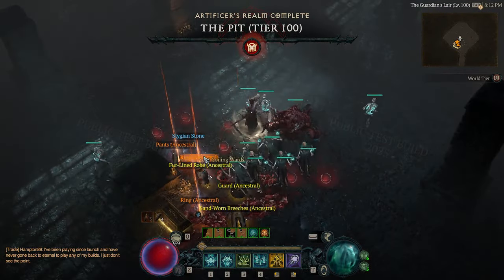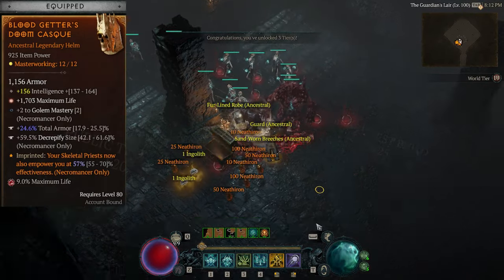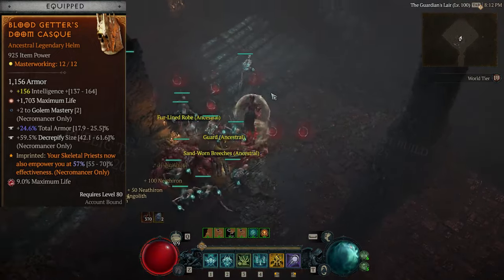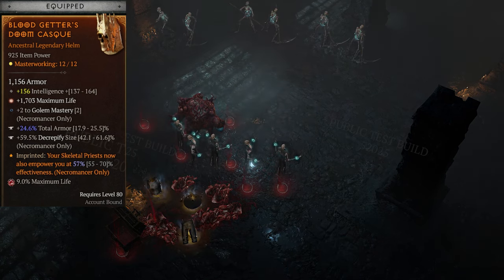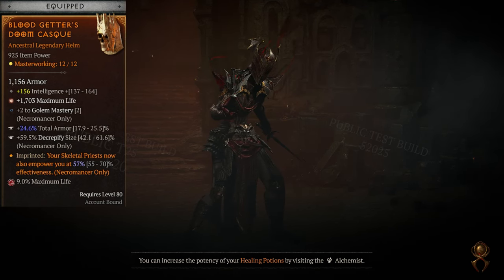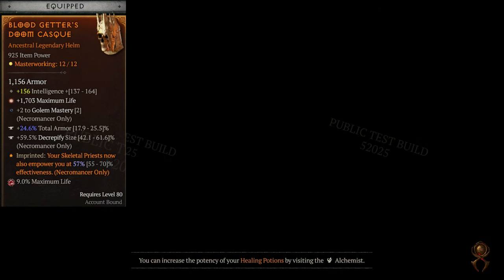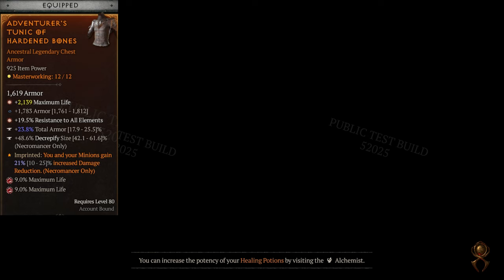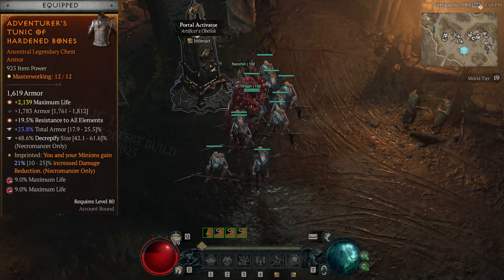Now I'll take you through all the aspects I'm using and some general things to look for on your gear. For the helm, I have Blood Getter's aspect and for tempering I'd suggest a size increase for Decrepify or corpse tendrils. The other temper should be total armor — for level 109 monsters you'll want to hit at least 16,400 armor. For the chest, I have the Heart and Bones aspect which can give you and your minions 25% damage reduction, and again go for a size increase for Decrepify or corpse tendrils on the temper.